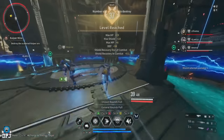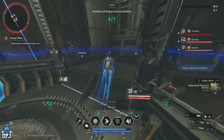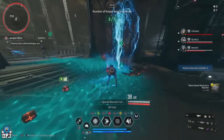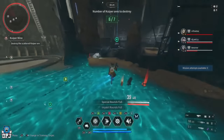First up we have the Kuiper Mine mission on Sterile Land. This is the new solution to the farming family and it is a great farm. The reason it's so good is it's very easy to do, plus it's a mission where there's no limit on enemy spawns — the quicker you take them out, the more that spawn in.